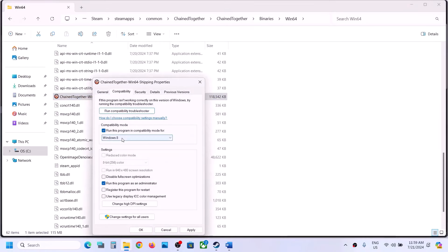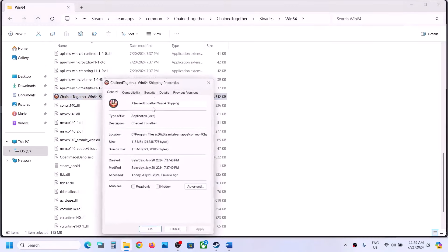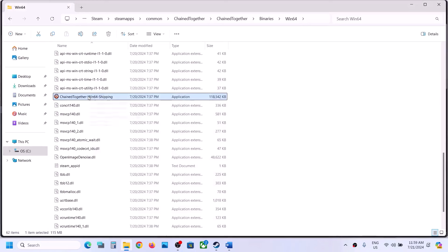If that still doesn't work, go back to Properties and this time also put a check on compatibility mode, select Windows 8, hit Apply, click OK, and launch the game. If still not working, select Windows 7 instead, hit Apply, click OK, and launch the game. If that does not work, put a check on 'Disable full screen optimizations,' hit Apply, click OK, and launch the game.